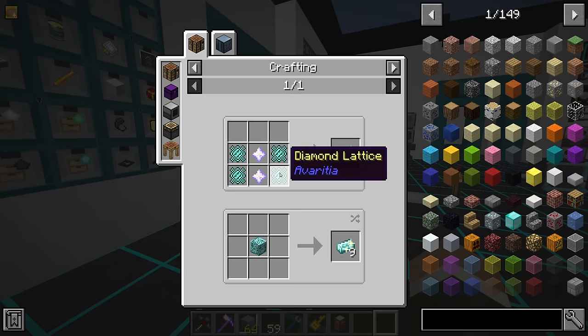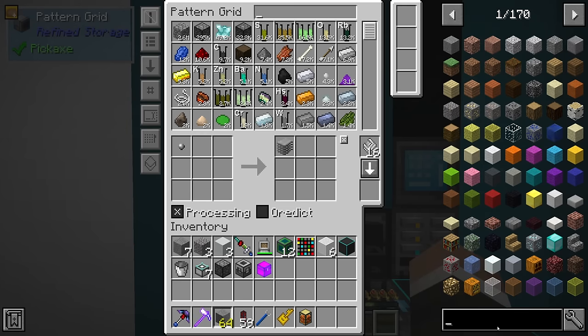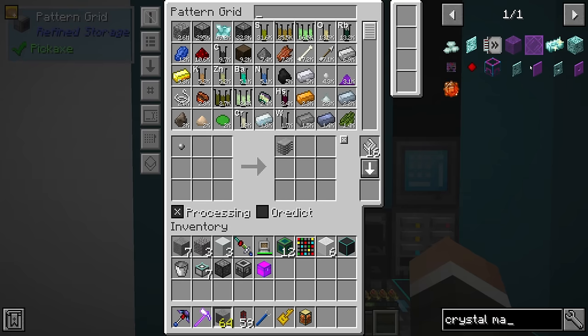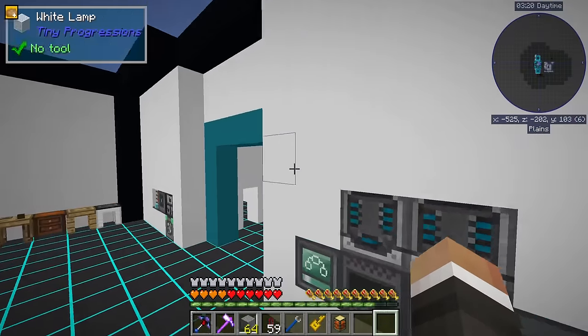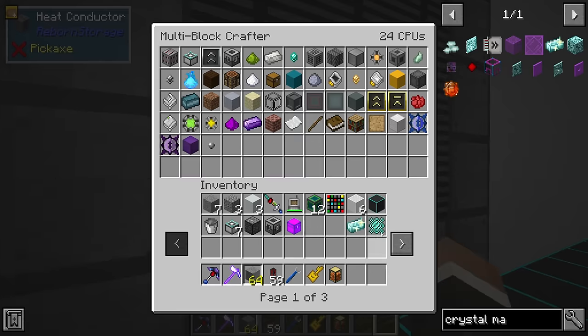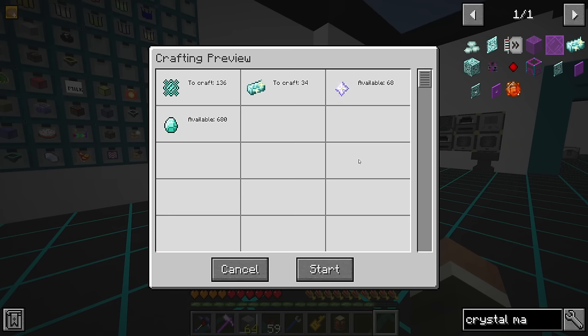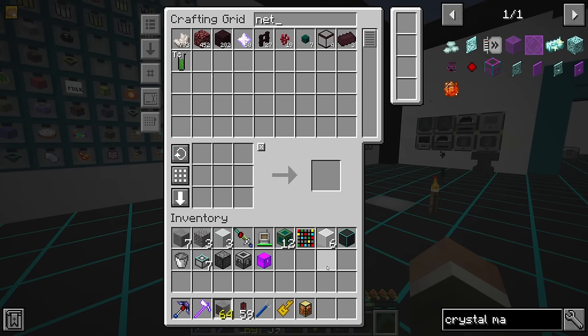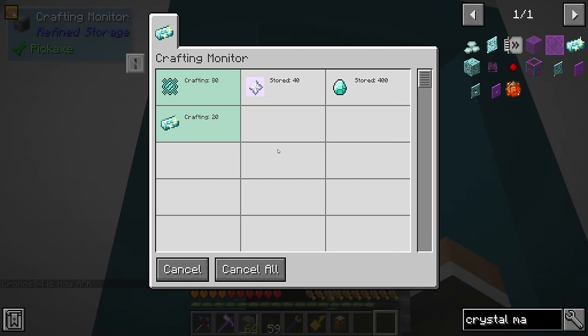They're not super difficult - they are four diamond lattices, which are made with five diamonds apiece, and then nether stars as well, which we should have quite a large amount of now. So if we go ahead and just teach our system how to make these, I think at that point we can probably request 34 of those fairly quickly. Crystal matrix ingots - can we get 34 of those? We totally can. It is going to use 68 nether stars, which is pretty pricey, but we do still have 50 left after that, so that is perfectly fine. You'll see how fast our multi-block crafter is, because it is tearing through those nice and quickly.